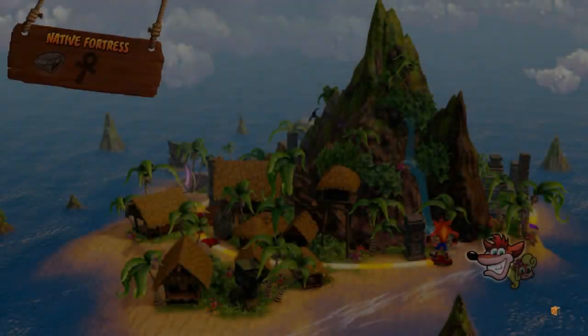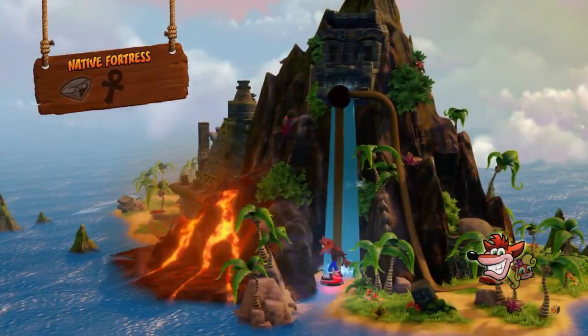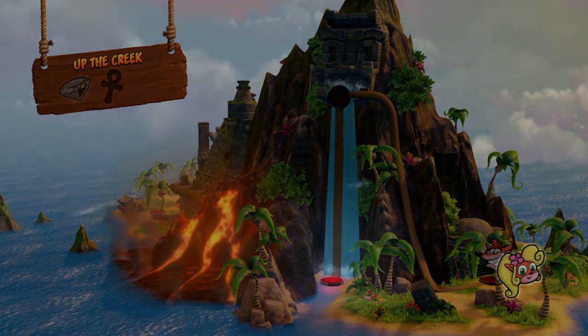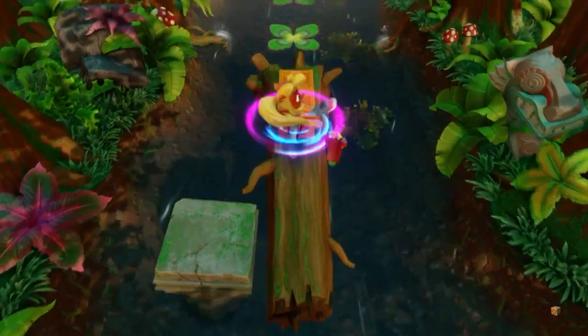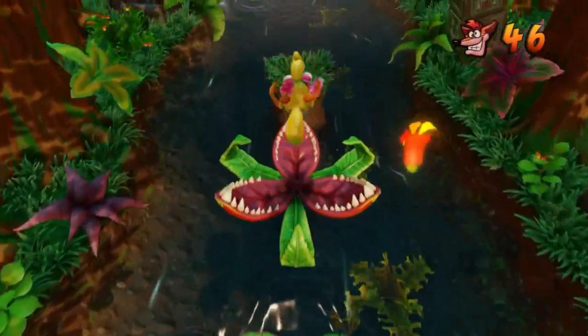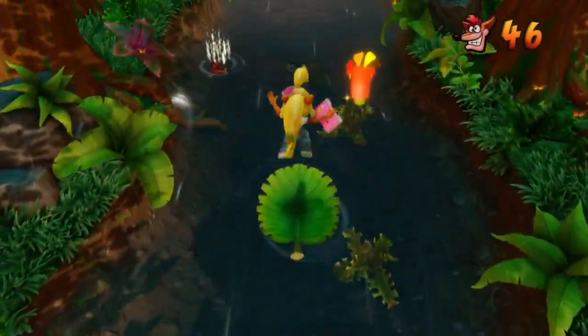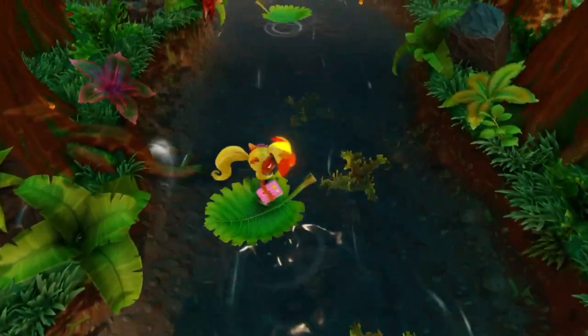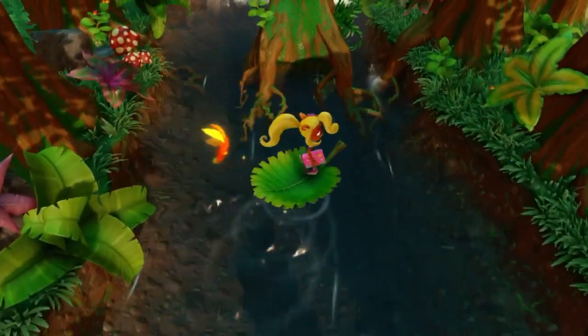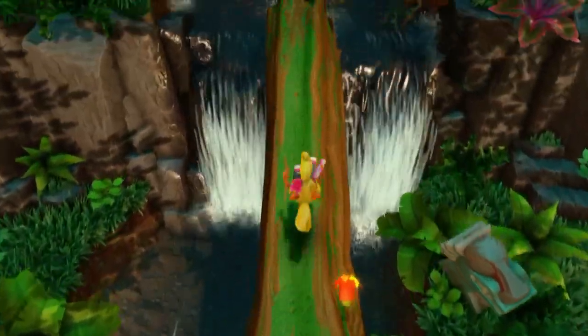It's quite a long level, and you'll find that the levels start getting a bit more substantive compared to the earlier ones. Let's switch over to Coco. This is another level where we can get a gem for getting all of the crates, so just want to keep your mind on the boxes.